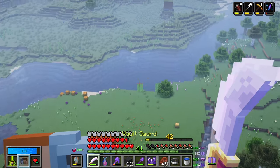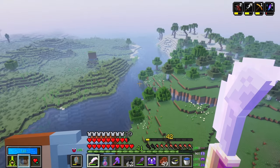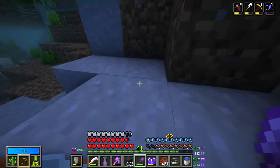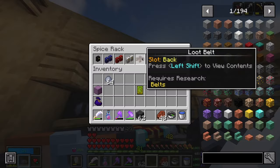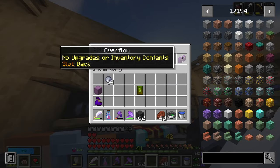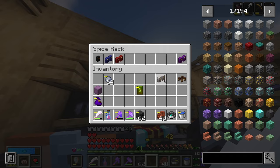Now I just need a little bit of clay, which should be very easy to find over here. I mine that and that's a full stack — perfect. Going back home. And we have the loot belt now instead of the overflow chest, which is very, very cool.